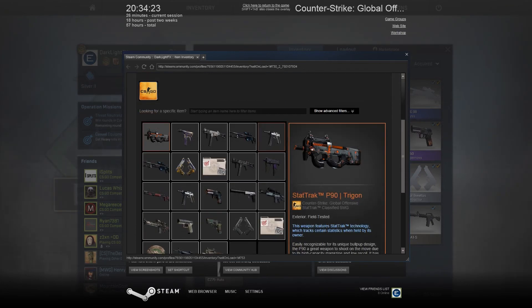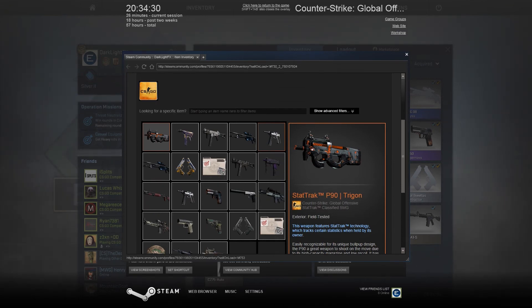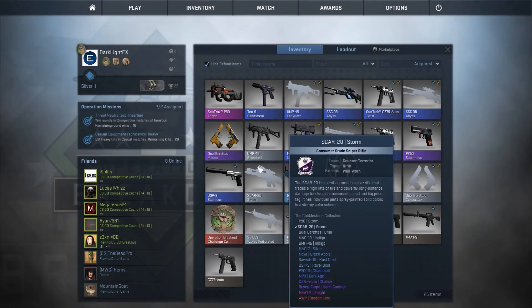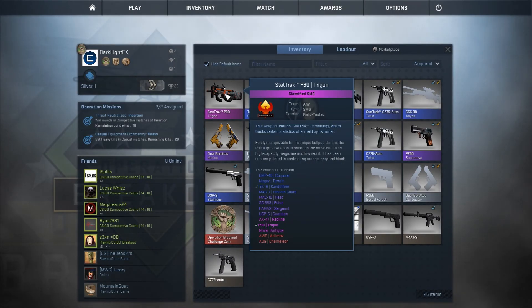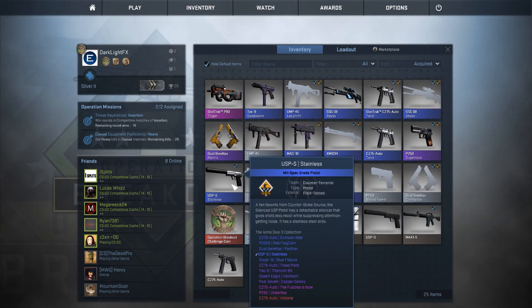I spent four pounds on the two boxes, so I basically broke even and gained myself a really nice weapon. All in all it's been a good day — much needed. Now that's just tempted me to go and get more boxes. The Phoenix cases seem to be the best ones because this is the first box where I've gotten something decent.